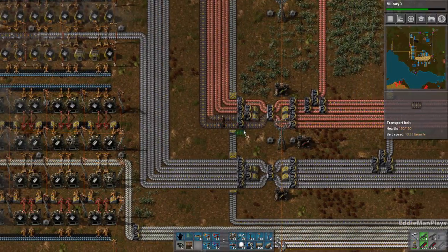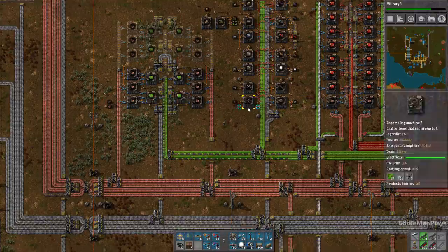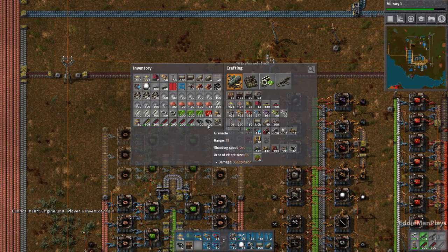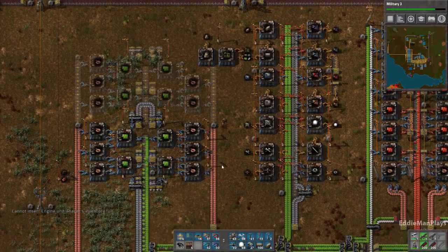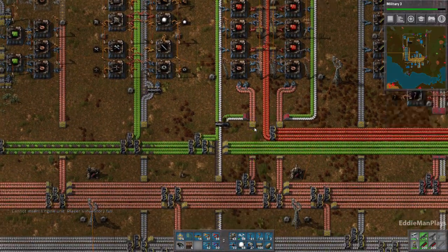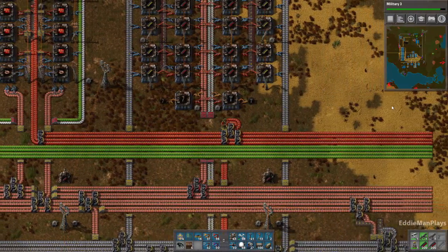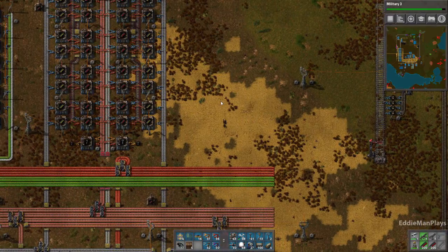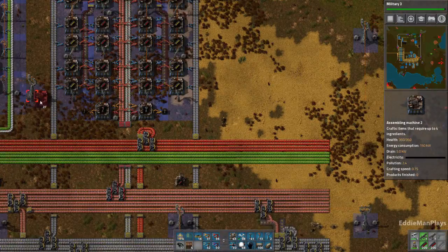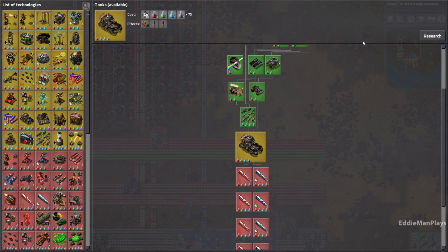Military 3 is pretty much chugging along and it looks like it's almost done already. Green circuits — we'll have to head on to that. I don't need this anymore because I have blue circuits. We've got plenty of that. Rail chain signals. So I think we have plenty of room right here to do this. Let's line it up with this one here. Military 3 is done. The tank should be up here then — there it is, let's get that going.